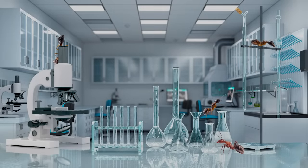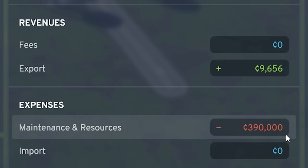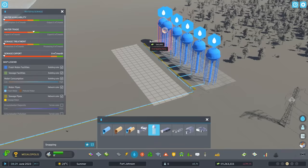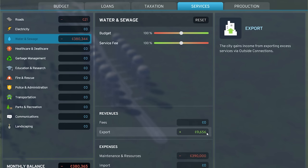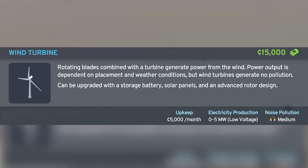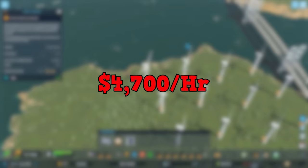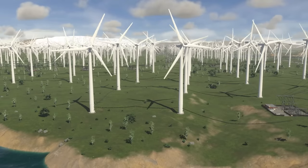Welcome to the section of the video I like to call Science with Spiff. For some incredible reason, the developers now let you import and export resources. This is balanced by it being very expensive to produce resources in the first place. For example, exporting water will always cost you more in maintenance than the actual export revenue. However, some ingenious developer decided to make wind turbines incredibly cheap to upkeep, meaning that 16 wind turbines will generate $4,700 of profit per hour. They require no maintenance or attention once built, making it the easiest and simplest way to make money.